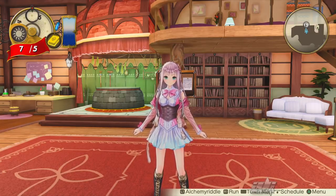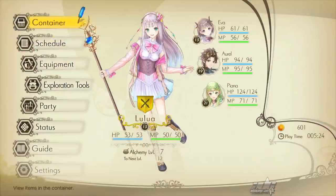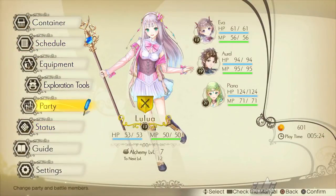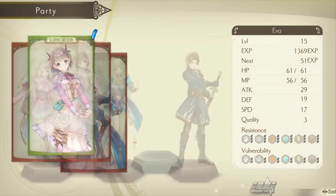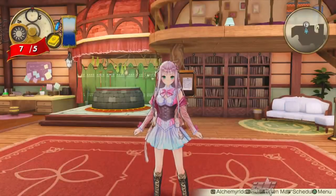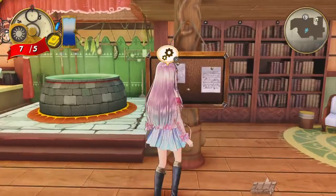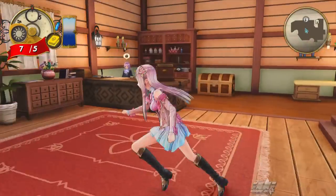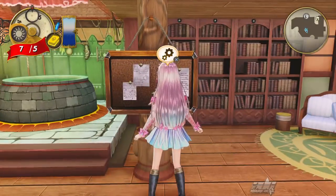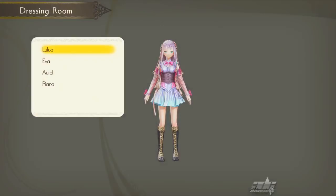Now it seems simple, but if you're like me, you probably tried to bring up your menu and you went to your party and you did all this stuff to find out it's not there — it's in a different spot. Basically, you need to go to your bulletin board. It's in the wagon. So you go to the bulletin board and bam, it's right there: change outfits.